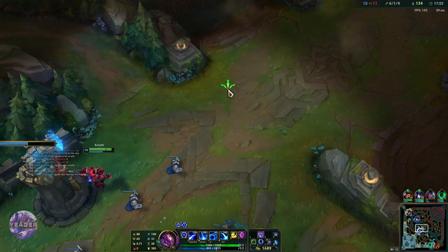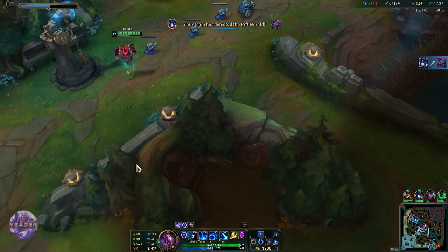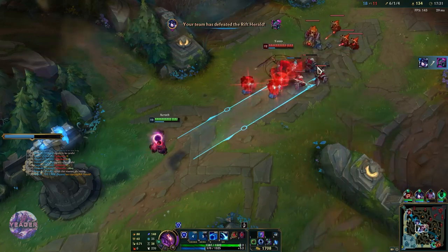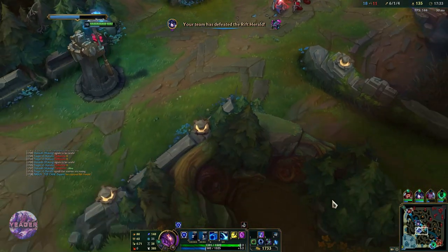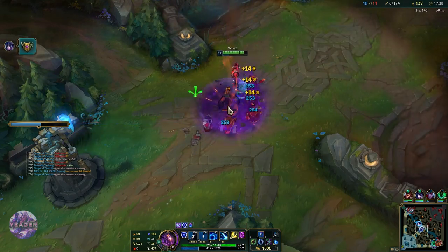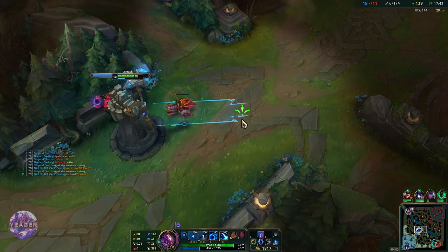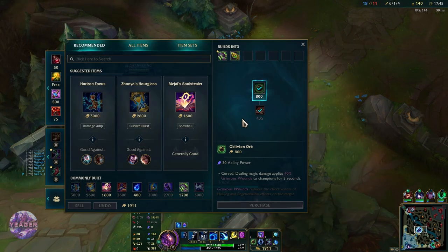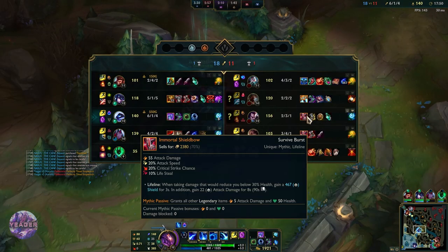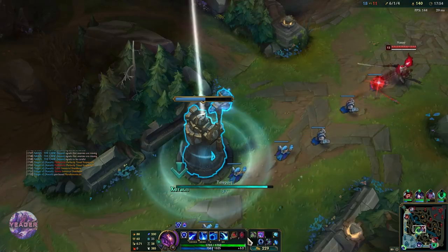We can recall whenever we want. We have enough for Morellonomicon — that is going to mess up Yasuo, Fiddlesticks, and Samira so hard. They already have Immortal Shieldbow on both of them, so this is such a good buy this early in the game.